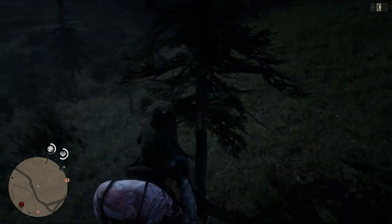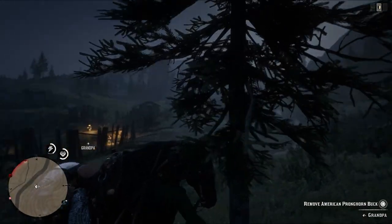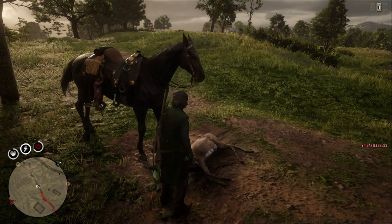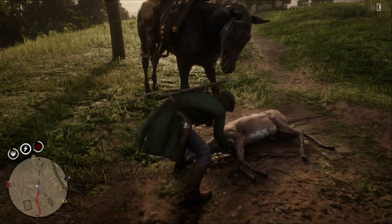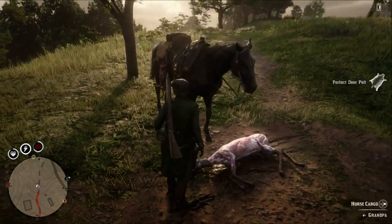Hitch your horse to a tree before a gang hideout, so instead of a 100% chance of losing the carcasses you have on it, it's only a 99% chance. If your horse is right on top of a carcass, the skinning animation is mostly skipped — but also they are some of the best animations ever animated and you better look at them.